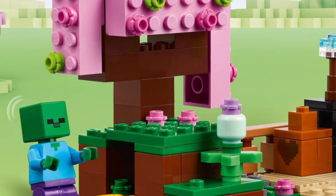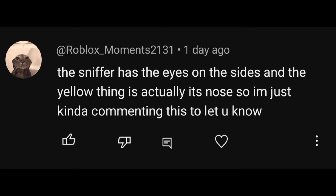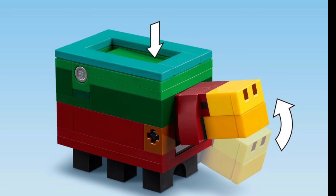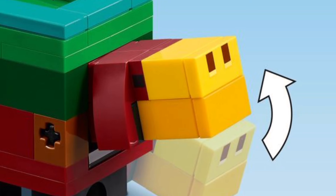In spot number 2, we have the Sniffer. I actually got a comment saying that I got it wrong — I'm really sorry. The yellow thing is actually the nose. The eyes for the Sniffer are on the side of the head, which is a bit odd. I didn't realise that — silly me. But still, this is a really nice minifigure. The fact that you can make the nose go up and down is really cool, and just the overall look of this minifigure is great.